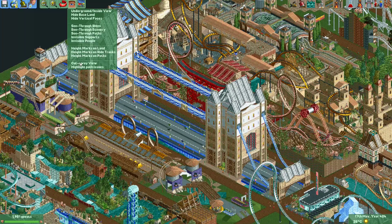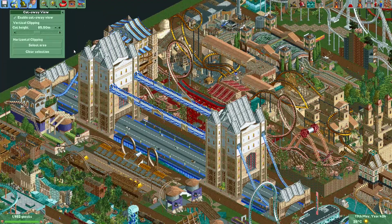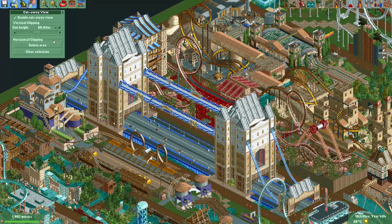In OpenRollerCoaster Tycoon 2 we have this new feature, the cutaway view, and with it you can cut off all the rides or scenery above a certain height.